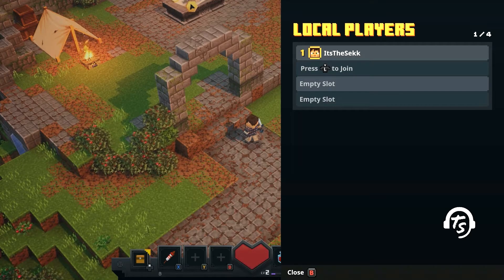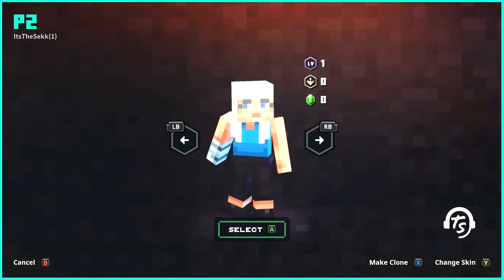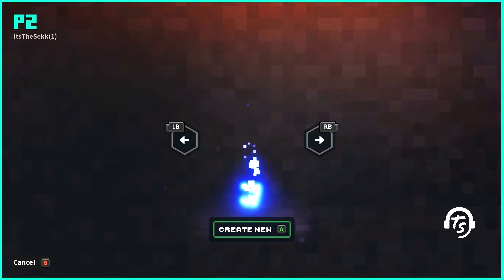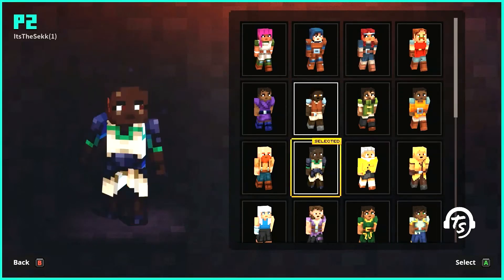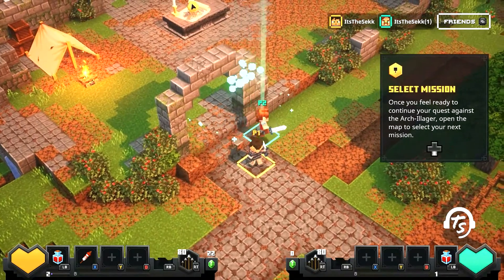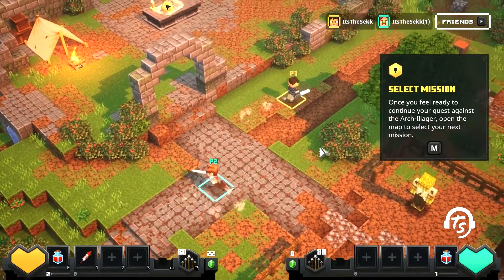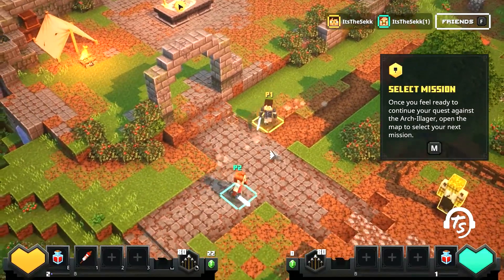Nothing's happening at first, but there we go — other controller. Selected a person, I can pick between who I've created, let's make a new one. Making a new one, and here I'm using it on a controller — I obviously can't use another keyboard. I'll get the old blacksmith, select, and now I'm playing with a mouse and keyboard on one and a controller on the other.